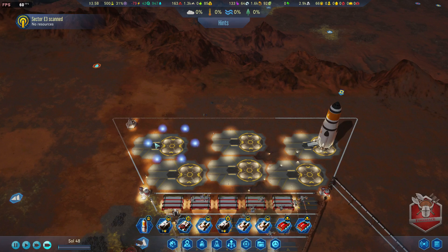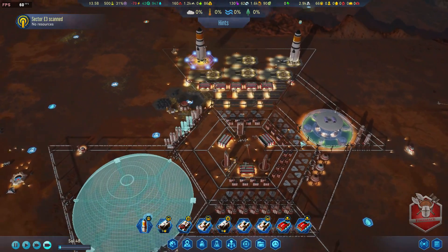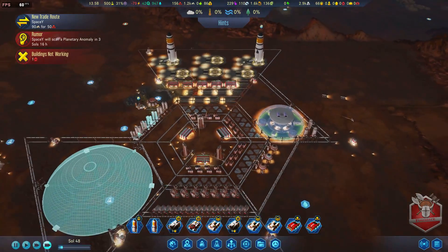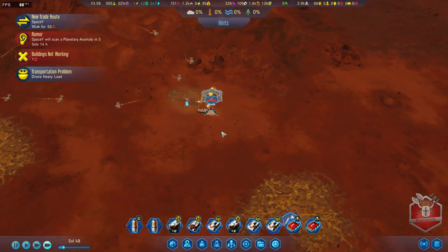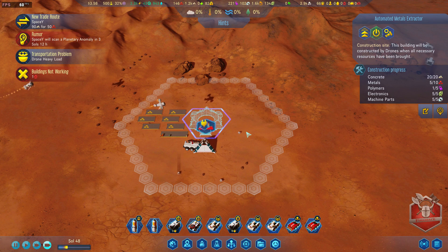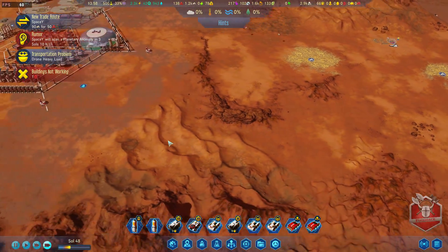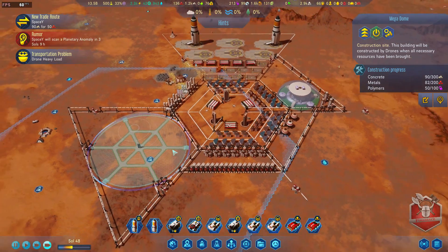We want high priority on the dome. The polymer factories are now producing - 5.4 polymer per cycle. So we should be getting a lot of polymer from our factories from now on. The generator has been constructed and we're waiting for the final extractor to finish. It requires a little bit of polymer and a little bit of metal, but the drones are bringing that over.